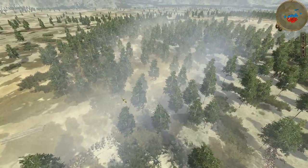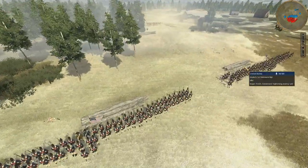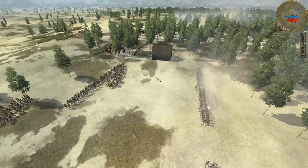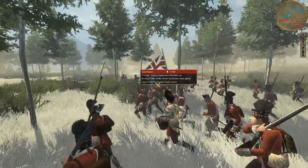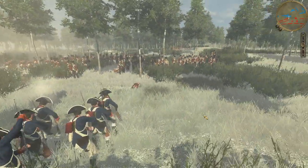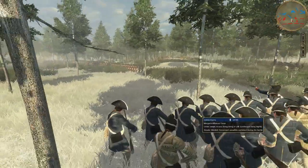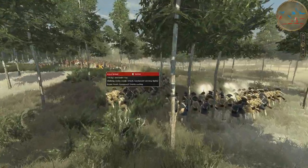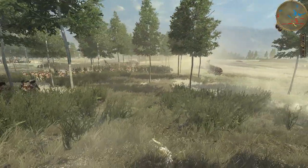Daniel Morgan's riflemen are retreating back behind the Continental Militia, which is forming the second line. Our riflemen are pulling back and we're bringing up some of the irregulars. The 1st Delaware on the right flank is going to take up the fight against the 17th and 7th who have pushed our first line back, so it's not looking too good at the moment. We've definitely been pushed back a bit. There's a major advance of Highlanders in the center, and they're going to get very close to the 2nd Maryland Regiment, but they're going to reform quickly and we're going to be exchanging more volleys. The riflemen are forming into smaller companies now, doing volleys.